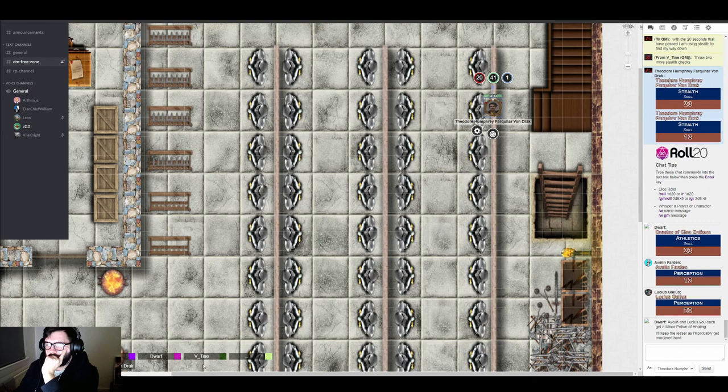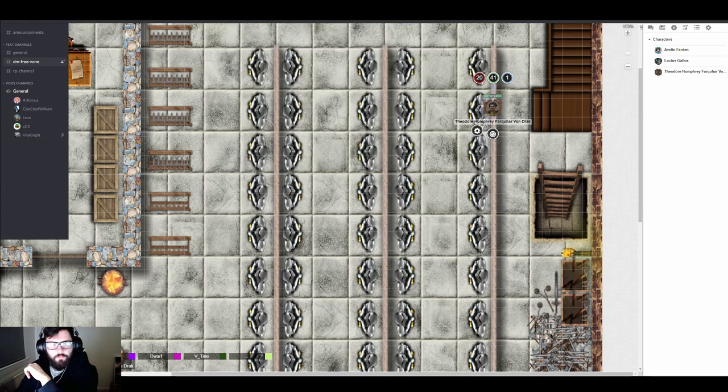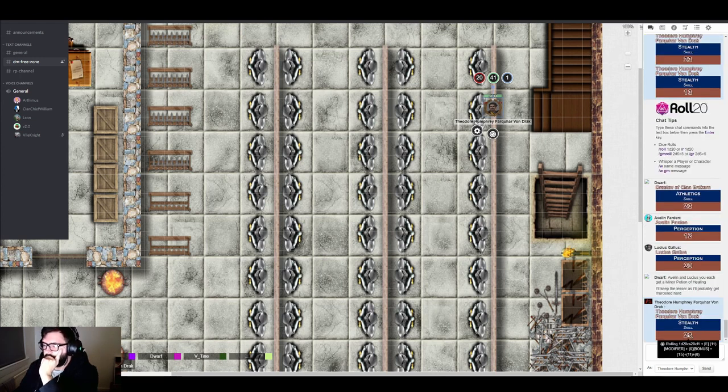Since Theo moved to a lower floor, the GM calls for a new stealth check. After some table banter about character sheets moving around, the GM asks about the potions — confirming two minor and one lesser. Theo easily darts between the shadows. The GM says he IS the shadow, and calls for a perception check.